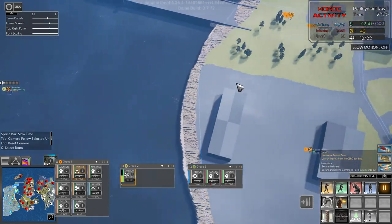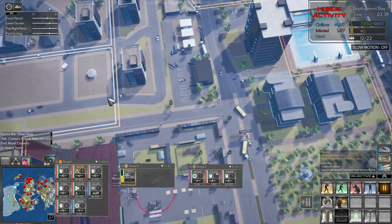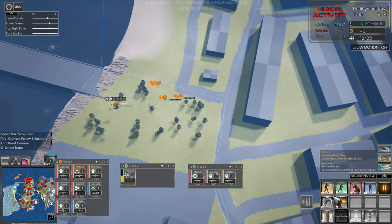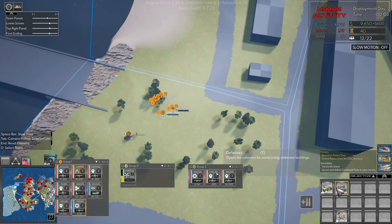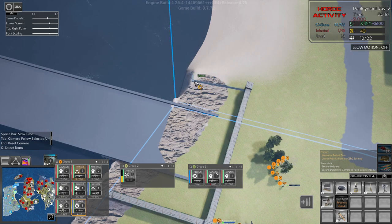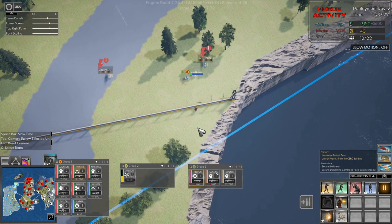Look at the chopper — where is it going? Land! Dismount. Okay, group one, come over here, Carson — you need to build some defenses. Let's build some defense like this. What? Up here — there, all right. Check that out please and fix that.